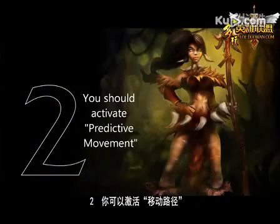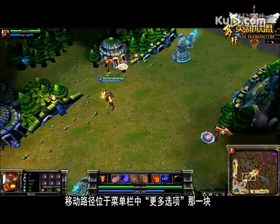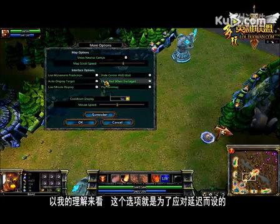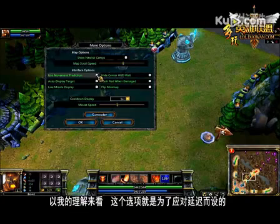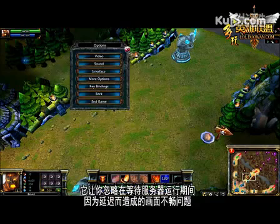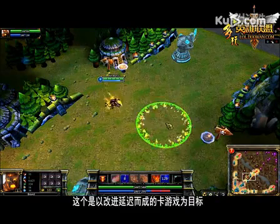The second thing you may not know about Lowell is that you should activate predictive movement. Predictive movement is located under the more options tab on the menu. Now it's not entirely clear what this will do, but from what I understand, in circumstances of high latency, your actions will be carried out on your screen instead of having to wait for the server to process any commands. This feature is aimed at improving performance in high latency circumstances.